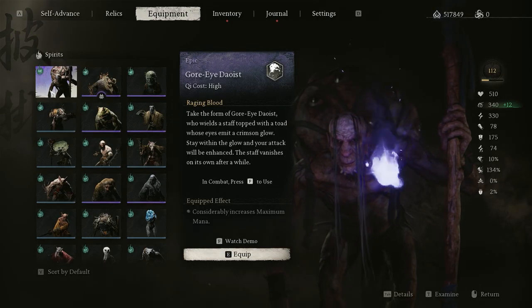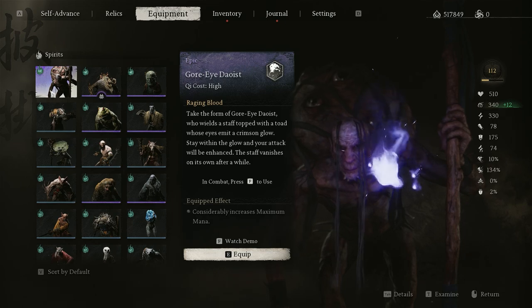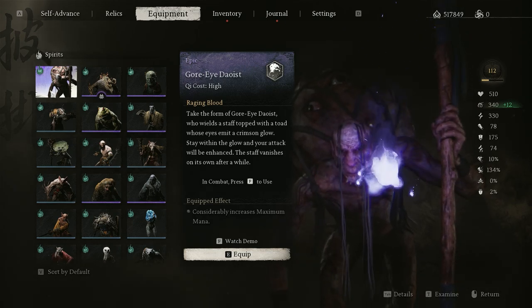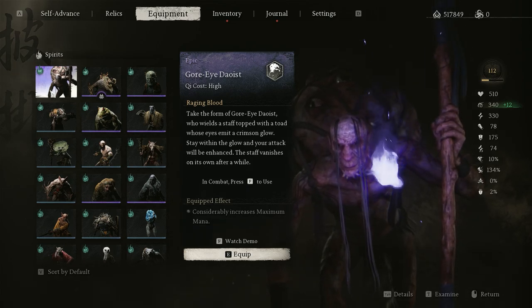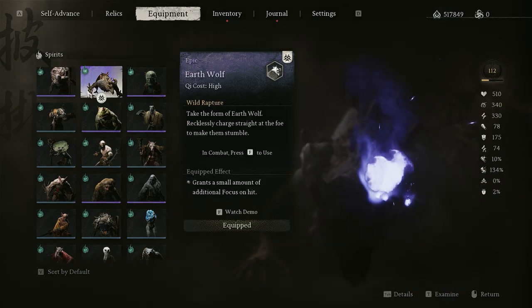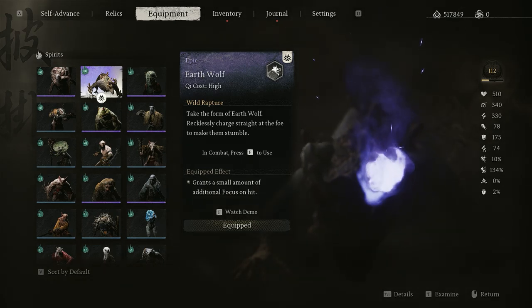Next I will recommend the spirit that you should use. One of them is Gaw Eye. I don't really like using Gaw Eye because at times when you're fighting Tiger Vanguard, you might be at a distance and you won't be enjoying the attack boost. I like using Earth Wolf because it will rush towards the enemy and attack a few times, so I think this is a better and safer choice.